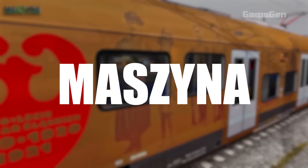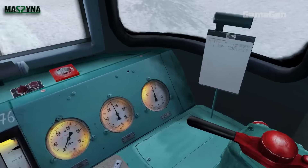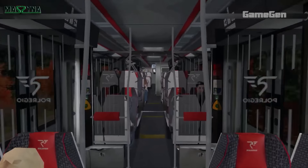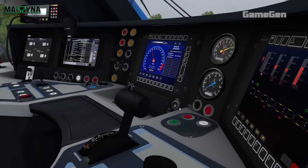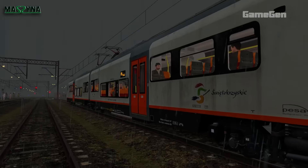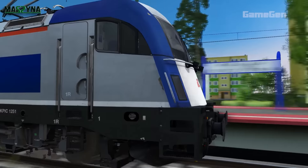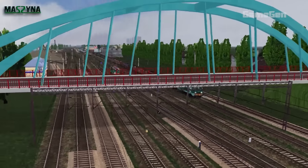Miss Senna is an incredibly detailed train simulator that really nails the experience of driving trains on Polish railways. If you're a fan of realism, this one's got it all, from managing brakes and acceleration to dealing with signals and complex routes. You also get to pick from over 40 different locomotives, both electric and diesel, plus a range of other rail vehicles. The environments are super detailed, with authentic Polish landscapes that really add to the immersion.